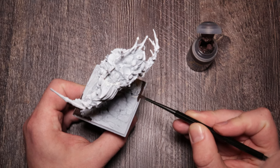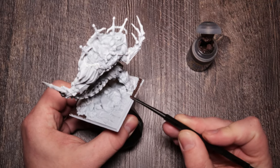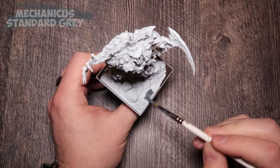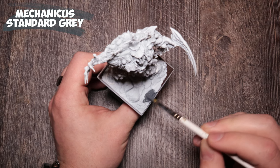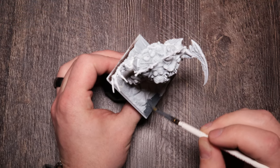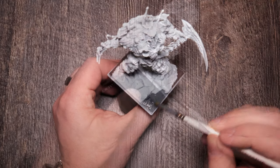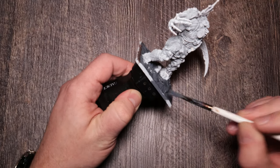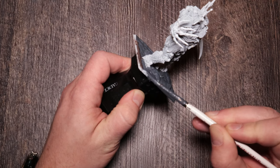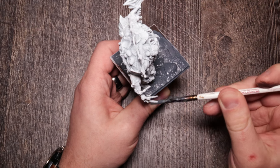A lot of the bases in this game are sculpted, which is great, except there are parts where it's just perfectly flat. So I just added a little texture there. Then following up with my standard basing for rocks or tiles: Mechanicus Standard Grey as a base coat. It's a very good gray — it darkens really well with some oil and lightens well with any other gray.